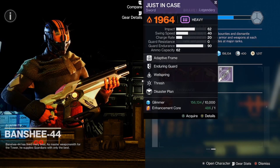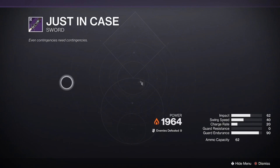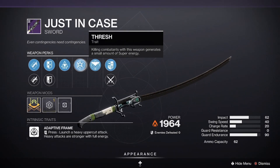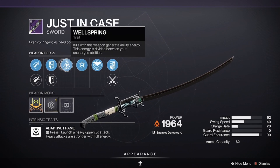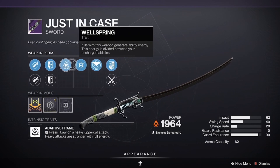Because you don't get a lot of ammo with a sniper, Under Pressure will help you out there — a very good PvP roll for the Shepherd's Watch. Then we have Just in Case with Thresh and Wellspring, another one that plays off your abilities: Thresh kills give you super energy and Wellspring kills give you ability energy. This is a good niche roll.